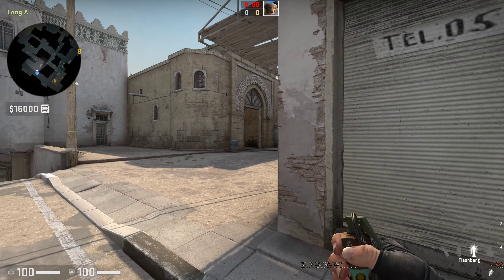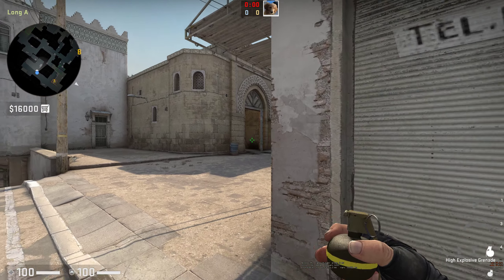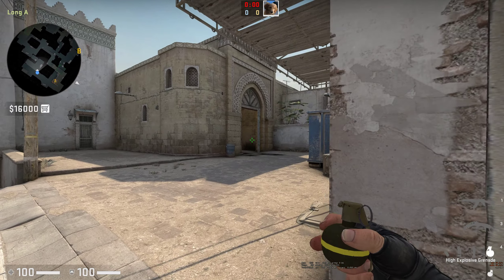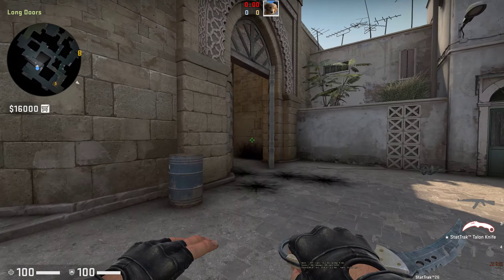A lot of people like to play right here, and not a lot of people know how to properly flash this position. This guy usually gets here with an AWP or something and just kind of holds this corner, with T-side trying to come out.